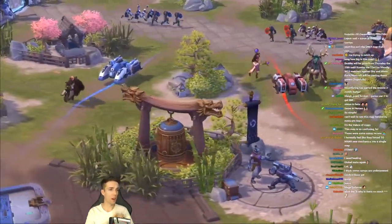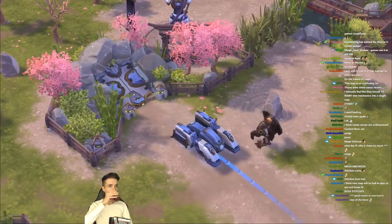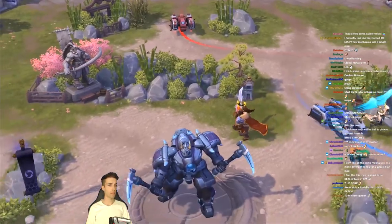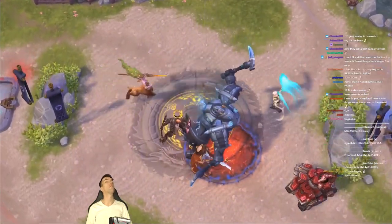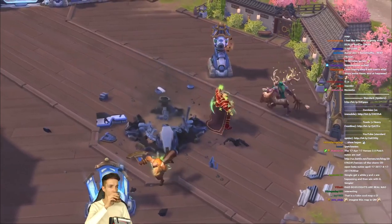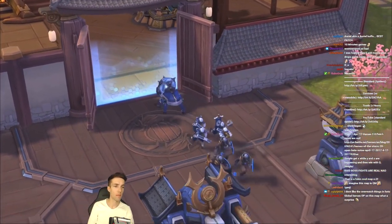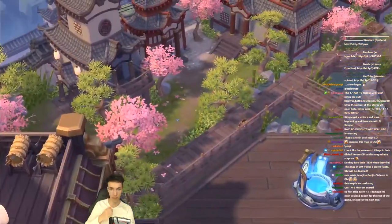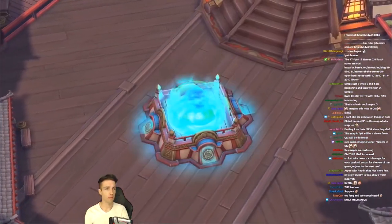Hanamura constantly challenges your team to defend and attack simultaneously. A payload respawn timer triggers as soon as a payload is delivered, so teams are rewarded for pushing faster than the enemy. The core only has seven health, so the center boss could be decisive. Empowering payloads by destroying forts and keeps is a great comeback mechanic. Destroying enemy keeps also causes sappers to spawn with your minion waves for extra pressure.